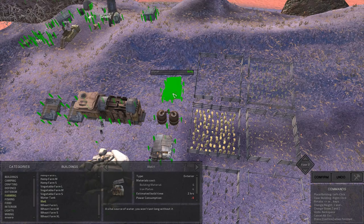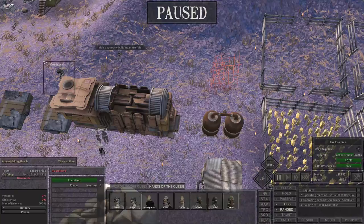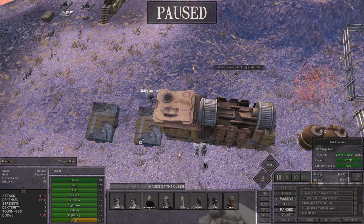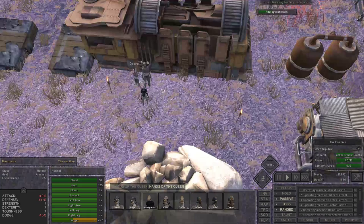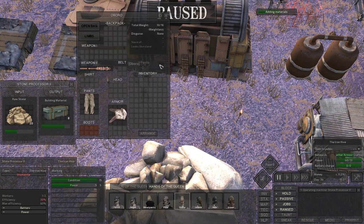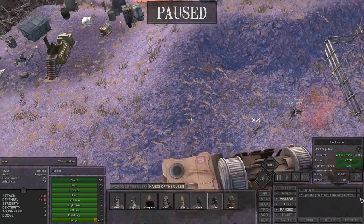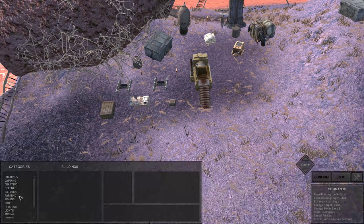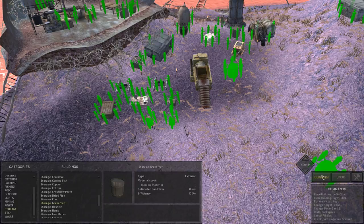Another thing I'm gonna do is add in a second well, which is another reason why I had Green repurposed from making crossbow bolts — I want to use those iron plates to make the well. I'm going to take everyone off of Engineering except for Green, so that we don't have people grabbing triplicate materials. Jay is going to be looming on hemp and fabric, and I'm also going to want to store green fruit, so I'll lay those out as well.